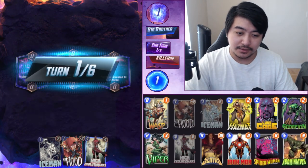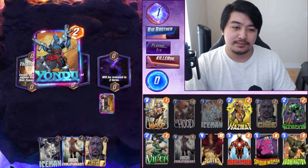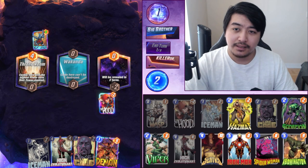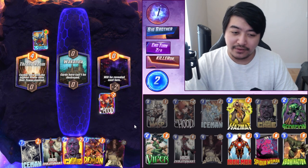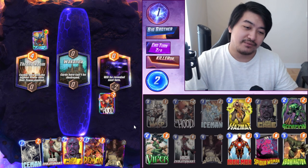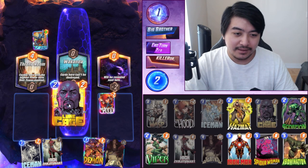Okay, we got a really good draw - we can play the Hood, we'll get our Demon early. Oh there goes the Wasp. The only issue I've had with this deck so far is Galactus decks - I do have the Viper and I can give him the Hood or the Void, but it's usually on the right side. If he plays Galactus in the middle it hasn't really been working out. I'm gonna play Luke Cage here.